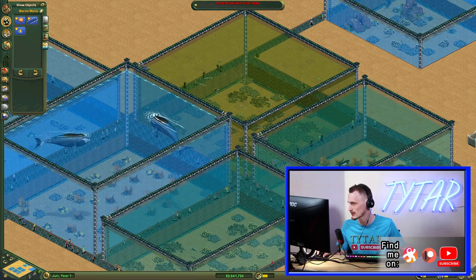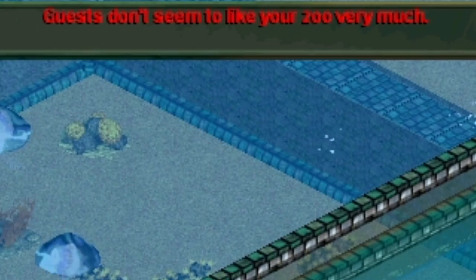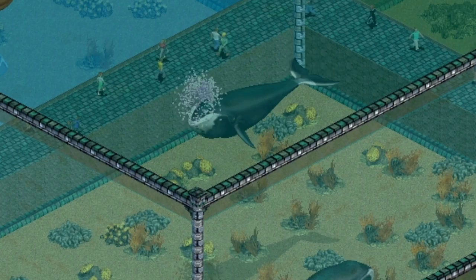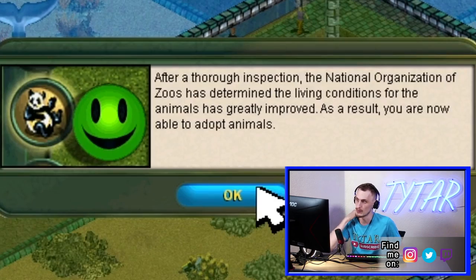Maybe lower these so they're less difficult to clean. You guys are literally in the cage and it's so filthy. How about you all work together collectively and clean the cage? These things get very dirty very quickly and it doesn't seem to matter how many marine specialists I have. Guests don't seem to like your zoo very much. I've got to slow this down, so we are now researching all of the daily funding stuff. That sound is getting so old. After a thorough inspection, the zoo has determined the living conditions have greatly improved. That was close.